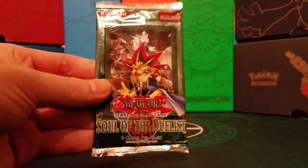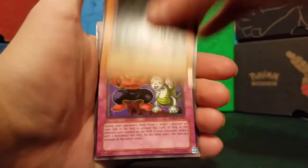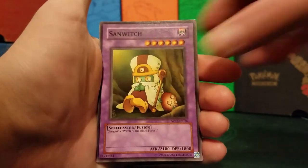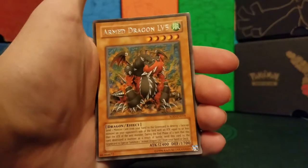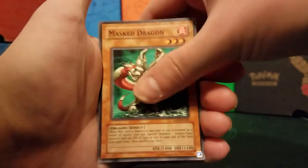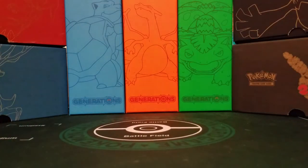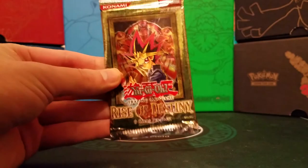Next is Soul of the Duelist. I hope I pull a Horus card — Horus is one of my favorite cards ever. We got Skullboned Maran, Unshaven Angler, Taunt, Sandwich, and our rare is Armed Dragon Level 5. Big Wave Small Wave, Mass Dragon, Neo Aqua Madoor, and Absolute Ant. Not great. Boy, that first pack was one and done, isn't it? It's looking that way.